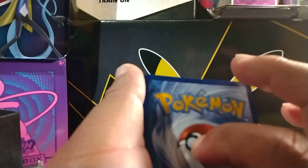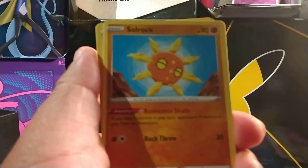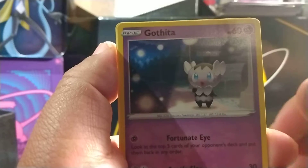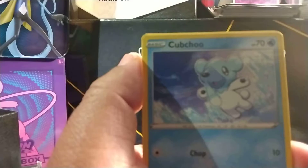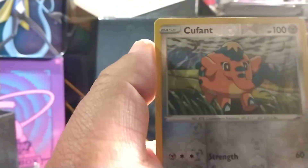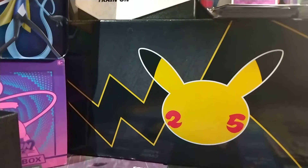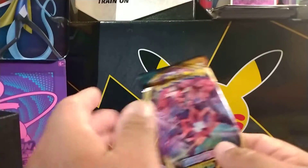Let's guess Fire. Ooh, Psychic. We got that Zorua, we got Kabu, we got that Simisage, we got Paris, we got Gothita, we got Skarmory, we got Cubchoo, we got Wimpod. We got Cufant as our Reverse and we got Leopard as our non-holo rare. Not too bad. We got four packs to go — not worried.